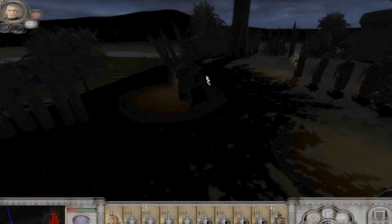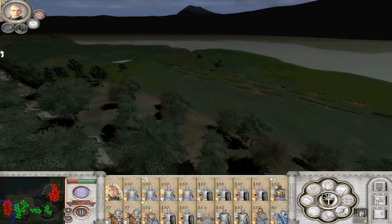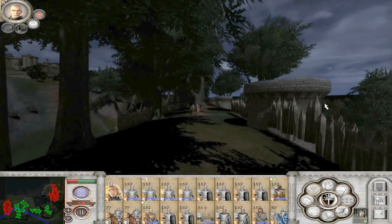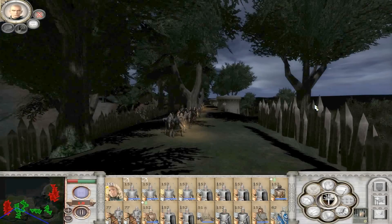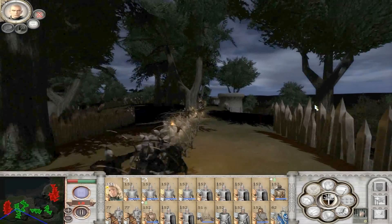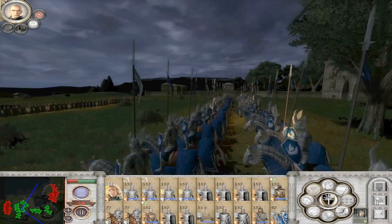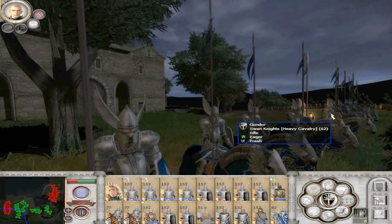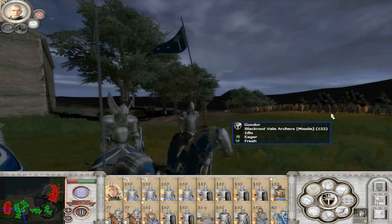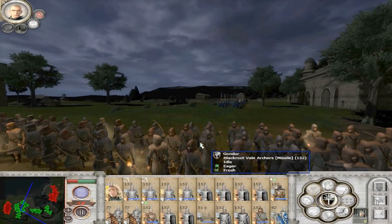Thankfully it didn't crash, though it did take quite a bit of time to load. Here we are defending Pelargir against an invasion from both Isengard and Mordor. There's a bit of FPS lag, which is nothing to do with the mod — it's just my fairly average computer. Here are the Knights of Dol Amroth — the Swan Knights. See how beautifully rendered these units are and how beautiful the skins are. We also have some Rangers here — Black Root Vale Archers.